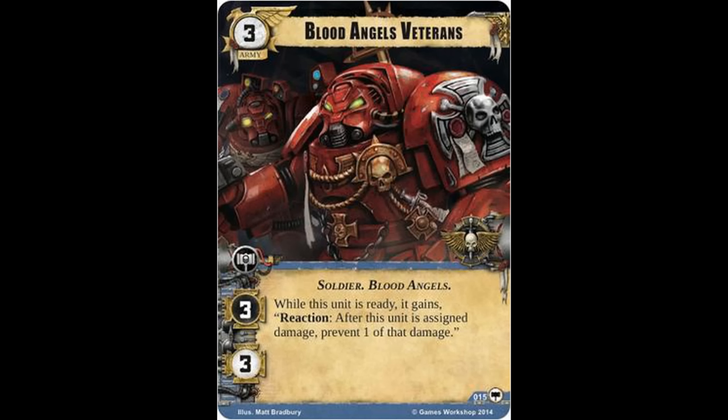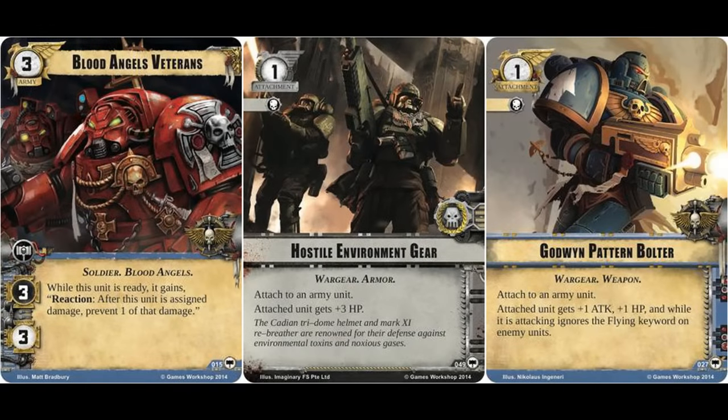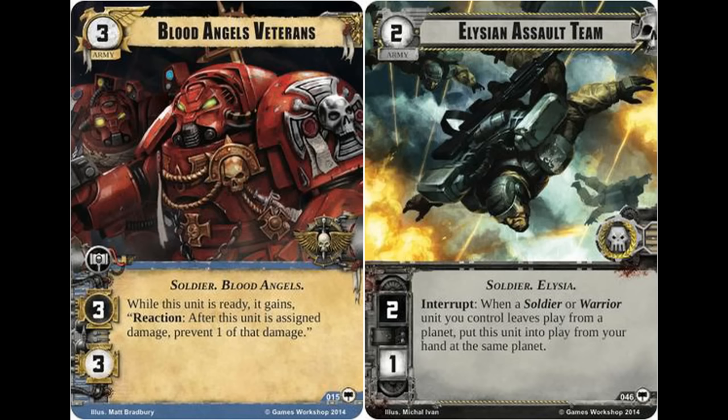Over the course of an entire battle, you can potentially save yourself from taking a lot of damage, particularly if you can bolster that pool of hit points with attachments such as the Astra Militarum Hostile Environment Gear or Space Marine attachments. As it has the Soldier trait, this could be put to even better use if played alongside Colonel Strachan, painting it as a better target for your enemy by suddenly having an attack value of four. If running Astra Militarum cards, the Elysian Assault Team is the perfect answer to your opponent destroying one of your units.